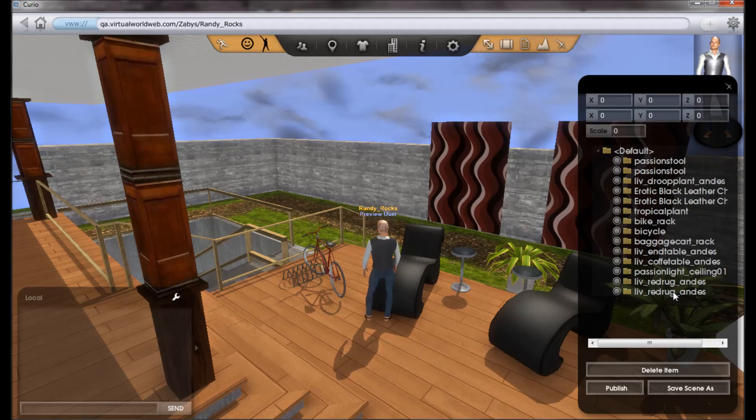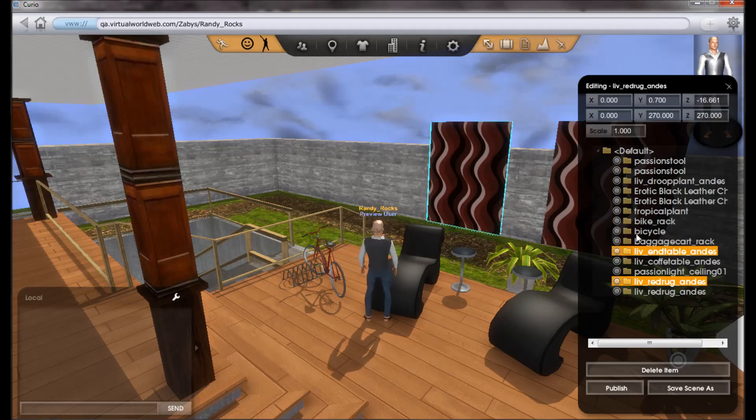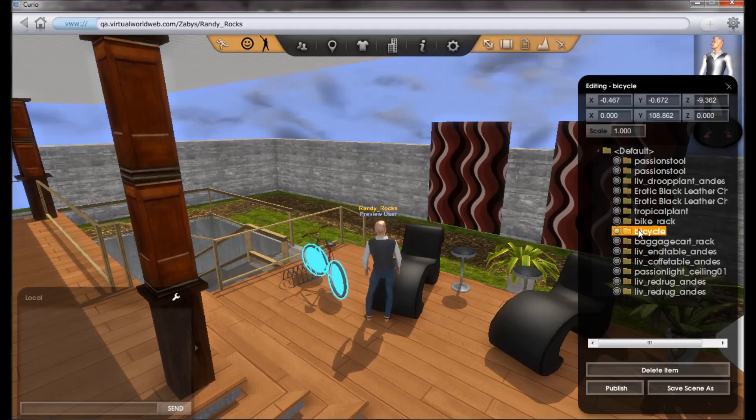Right now we can see that the list is populated and the last two items are those red rugs. And we can select now — you don't have to just click on them, you can select a prop right from the list. So that's handy.